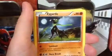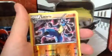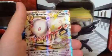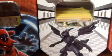Zygarde. The reverse is a Lucario, and that's a rare reverse. The rare is a Mega Audino EX — my first ultra rare from Fates Collide. Amazing pull. Damn.